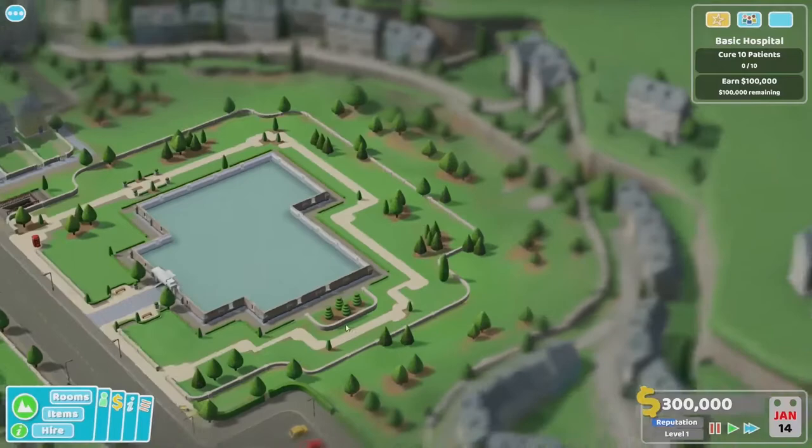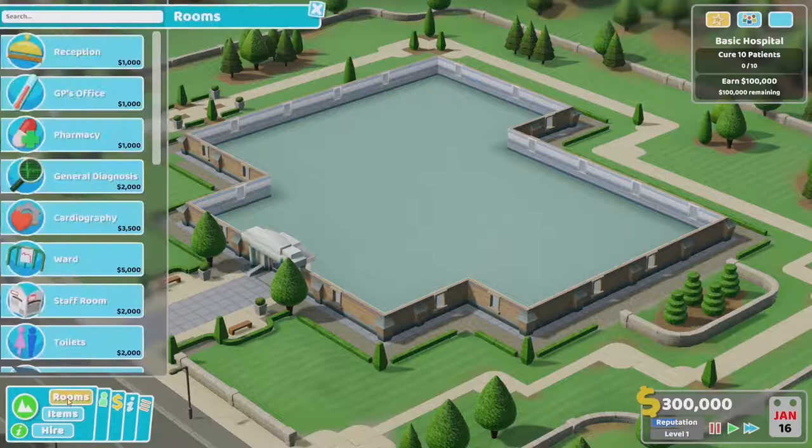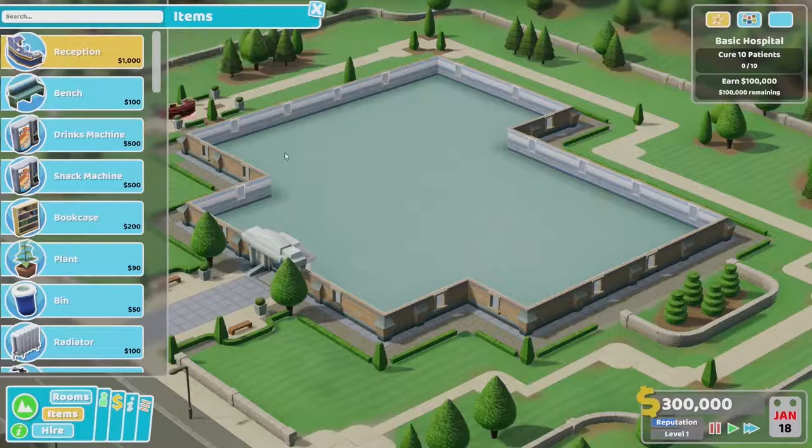Now we've kind of messed things up a bit here. This is one of the early levels of the game, but with more stuff unlocked than you usually have. A lot of stuff you're going to need to get further into the game — you're going to need to research, and you may unlock things in different ways, like completing objectives and things like that.